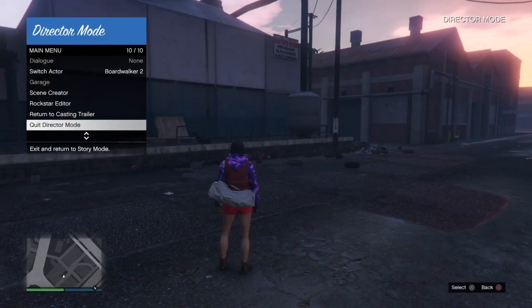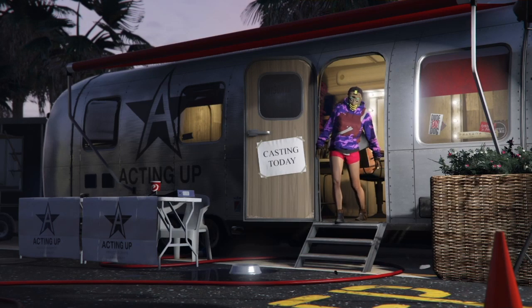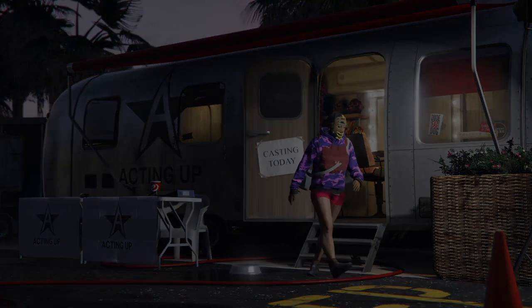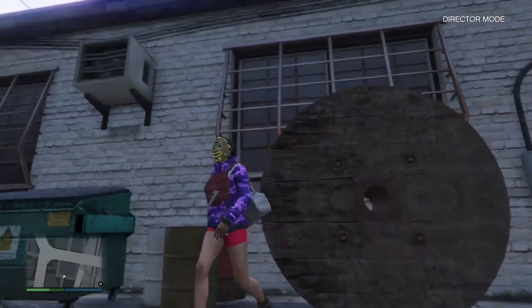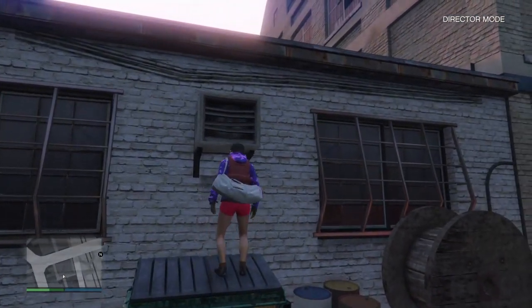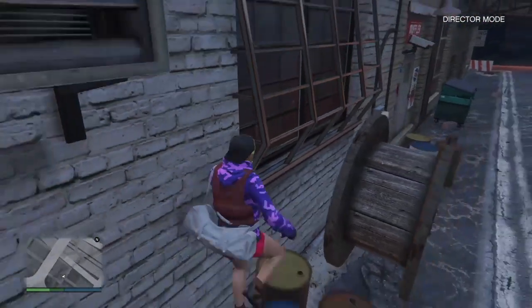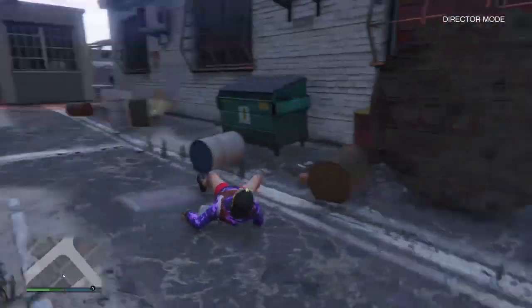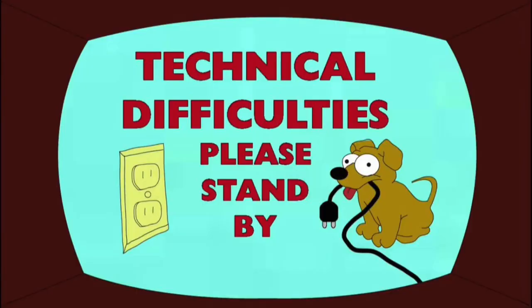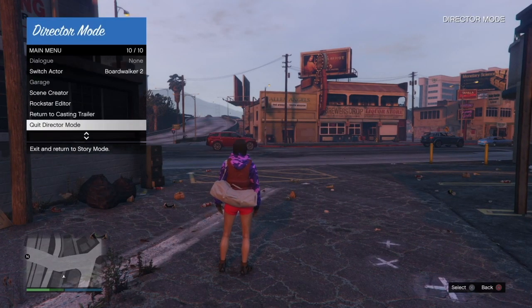After running around, open your interaction menu and go back to Director Mode trailer. Once you load back in from the trailer, go back into Director Mode, do the same thing again — run around and climb around for a good 30 seconds to a minute to make sure everything registers.